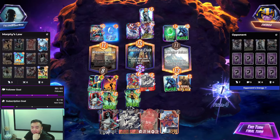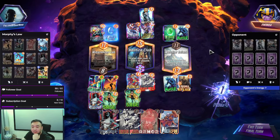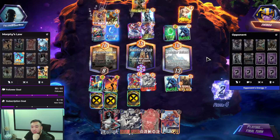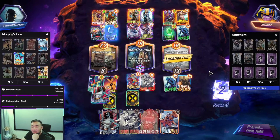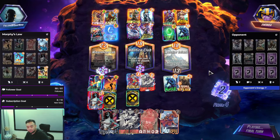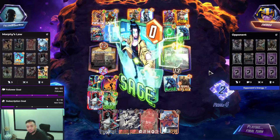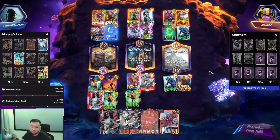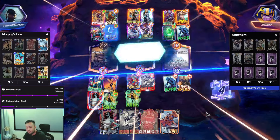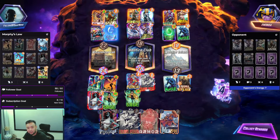1, 2, 3, 4 — that's 8, 24. I think we got her. I am Iron Man. The only card that's flexible is Jeff.